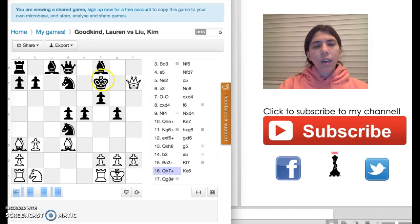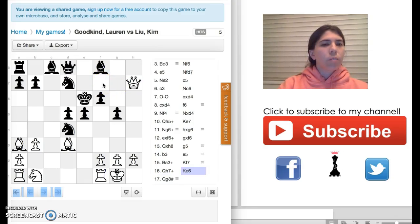I decided to check the king by moving the queen to H7. She should have moved the bishop to G7, but she doesn't do that. She ends up moving the king to E6, and this is a big mistake because it's checkmate in one. I'd like to know if you can see the checkmate.